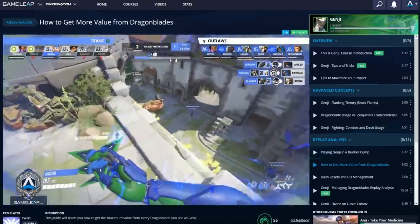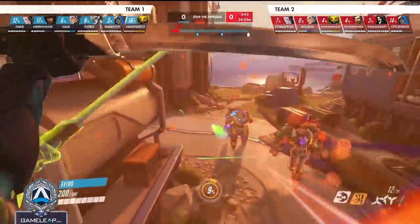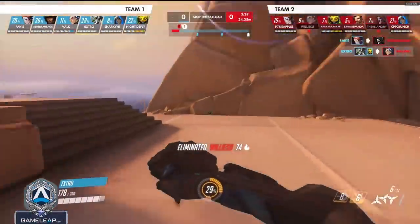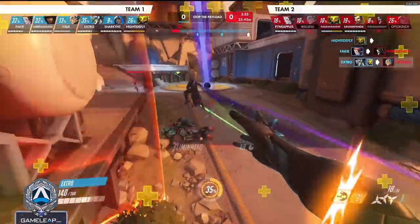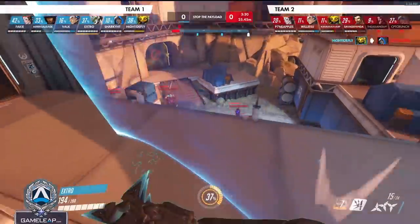As Genji, you really need to be looking for key opportunities in order to secure picks. Dash plus melee does 80 damage, but a single shuriken does 28. So if you do any shuriken damage on the enemy, as long as they're less than 100 health — which is four blocks of health — you can easily burst them down.